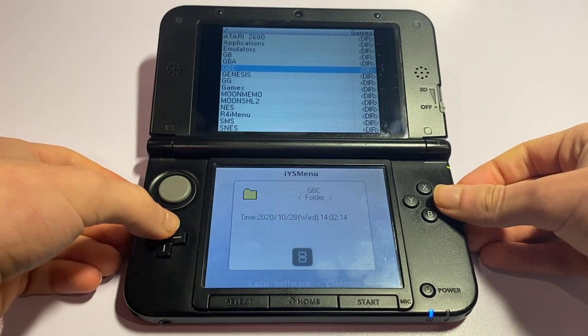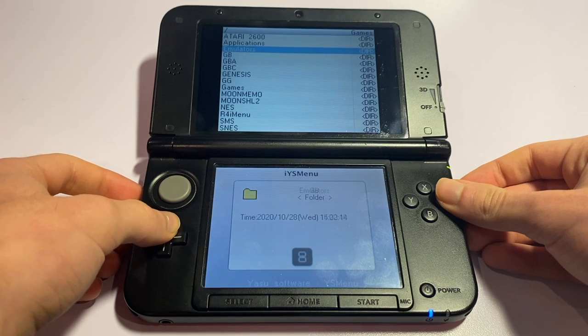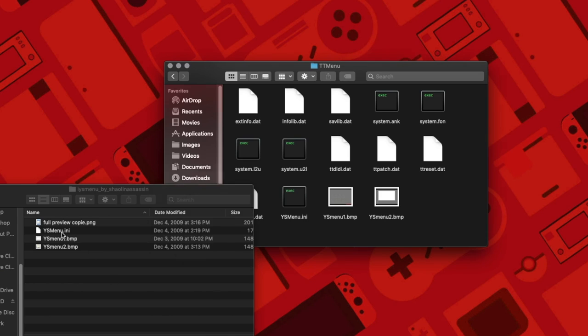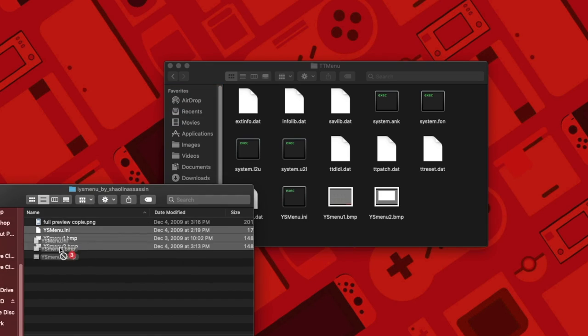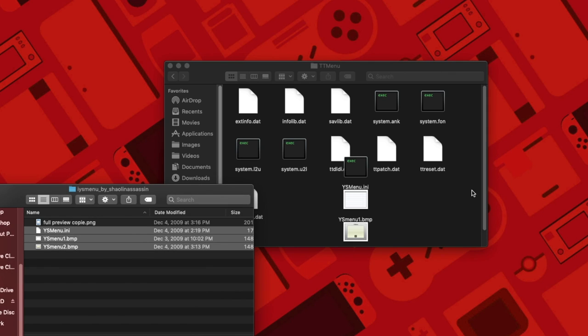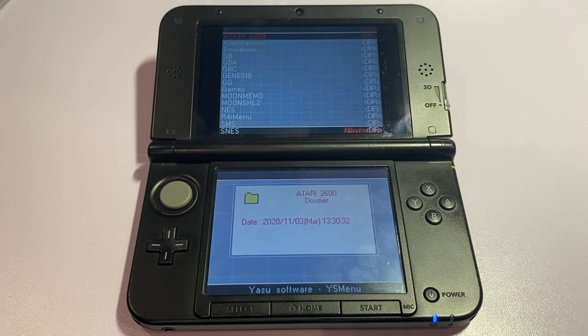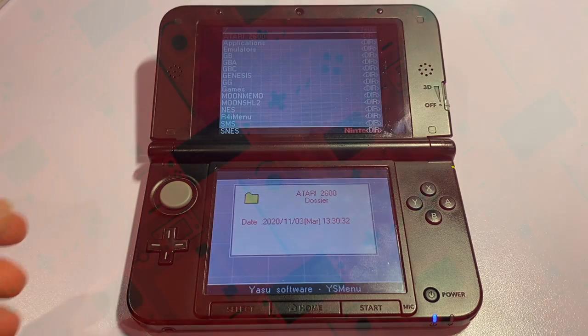If you're looking to customize your R4 card with skins, look no further than the skin pack in the description. To insert a brand new theme, all you need to do is drag and drop the BMP images and the ysmenu.ini files, and replace them with the ones already in the ttmenu folder. Once you've done that, the theme should be applied and you should see your skin inside your R4 card.